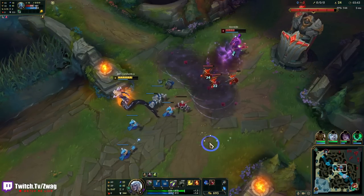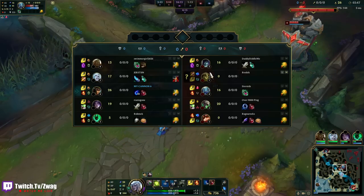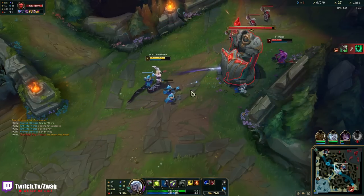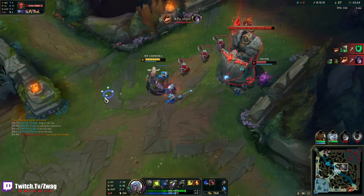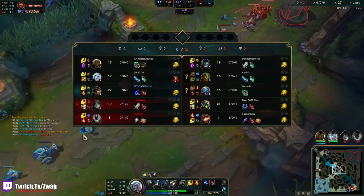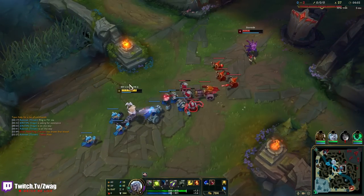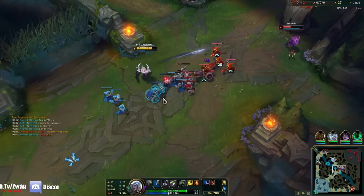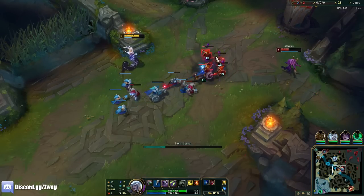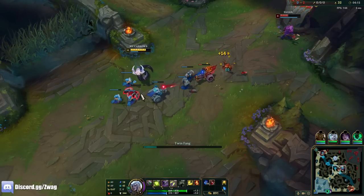Like this — I got a little bit more range on that auto attack than I thought. Either way, he's going to have to base before us. Ivern's bot, and he's probably going to come gank us. I think I have enough mana to kill Fizz still, even with an Ivern shield.